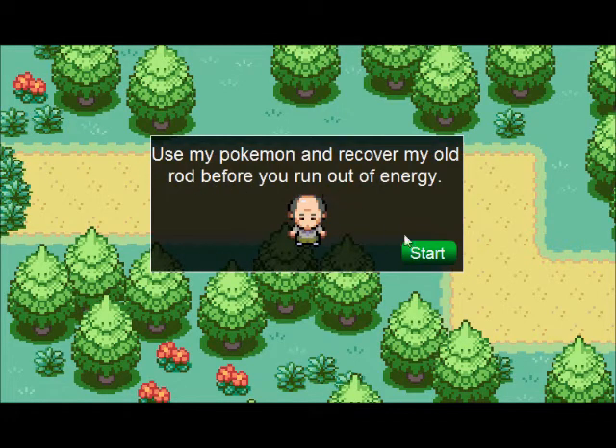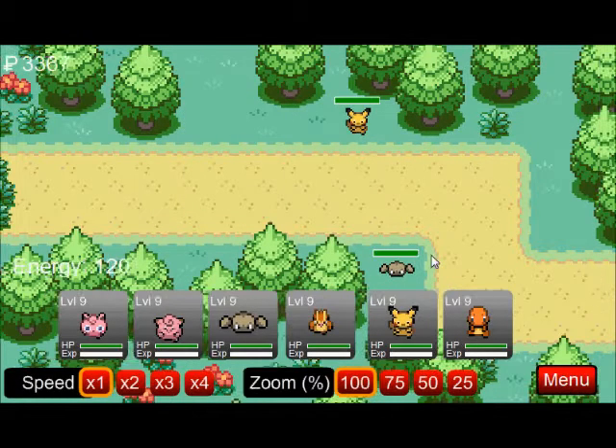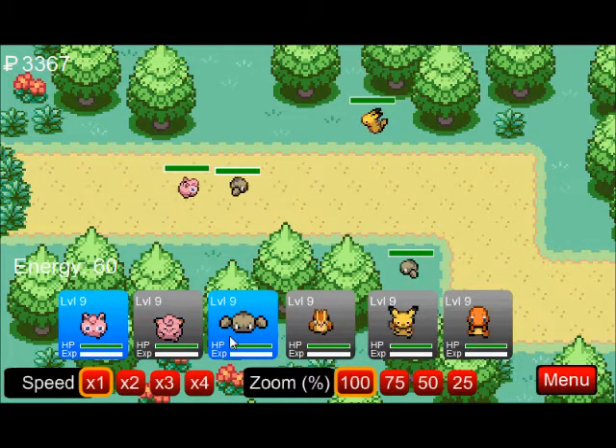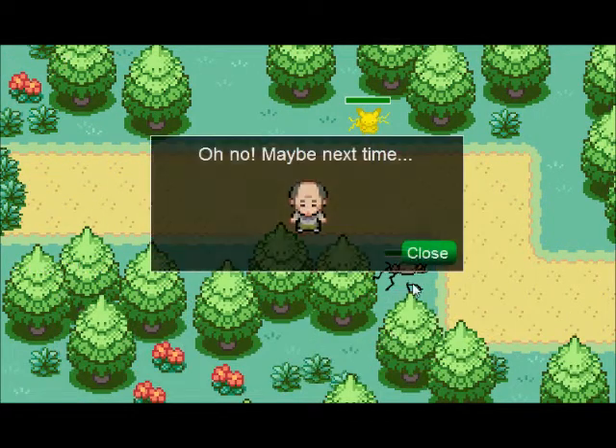Use my Pokémon and cover my old rod before I run out of energy. Now for this there is a strategy — I think we want the slow Pokémon first, then we attack with the fast swap. There are some places around here, so first we need to sort out the slowest.